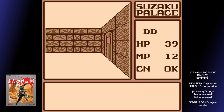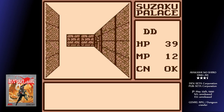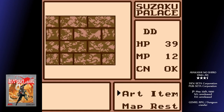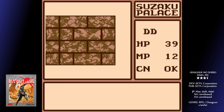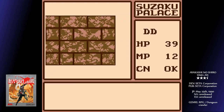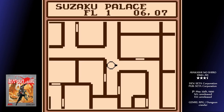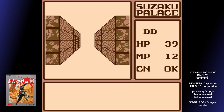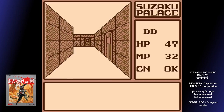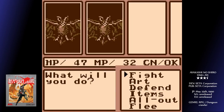As you stumble around these labyrinths, you'll be accosted by lots of random encounters, starting with things like bats and mice, which soon give way to zombies and ghosts. You can attack enemies, use arts — essentially magic — where all you have at first is a healing spell, or something called All Out, which I wouldn't use until you've leveled up a bit. Essentially, your character will just attack until either you or the enemies are dead. It's good if you're grinding, but if not, avoid.